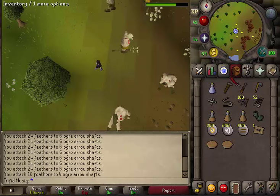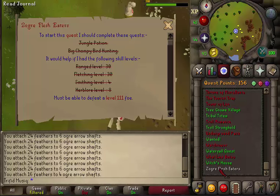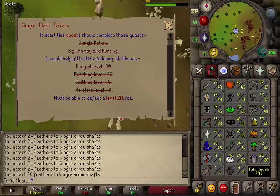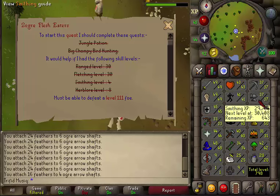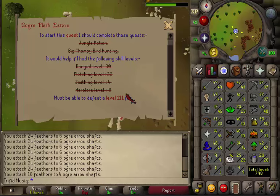Hi and welcome to my guide. Today we're going to do the quest Zogre Flesh Eaters. The quest requirements are Jungle Potion and the Big Chompy Bird Hunting. The skill requirements are 30 Ranged, 30 Fletching, 4 Smithing and 8 Herblore. You will also need to be able to kill a combat 111 which uses melee and ranged attack methods, but with available safe spots.